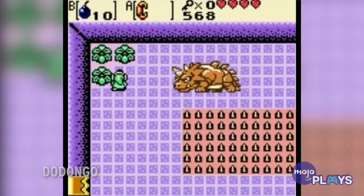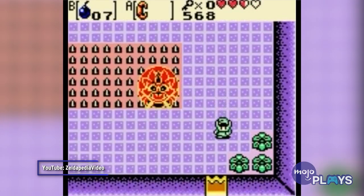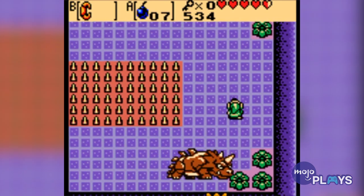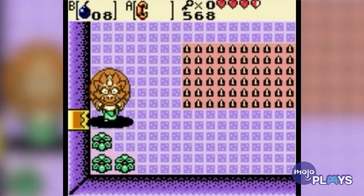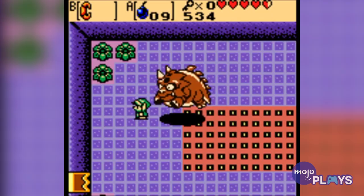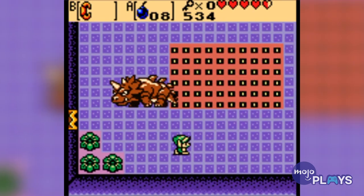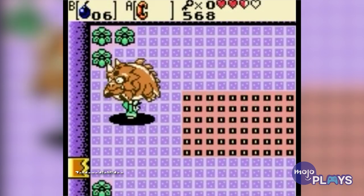Dodongo, The Legend of Zelda: Oracle of Seasons. Dig Dogger only just beat out Dodongo as the worst boss in the original game, but then Nintendo and Capcom paid homage to the 2D dino in Oracle of Seasons. Similar to his original appearance, Dodongo's fight is pretty slow. He lumbers forward, not remotely being a threat. Once he opens his mouth, just toss a bomb inside. This version does have the extra step of picking him up and throwing him on the spike pit once he's swallowed a bomb, but making a bad boss fight last longer isn't exactly what we were hoping for.